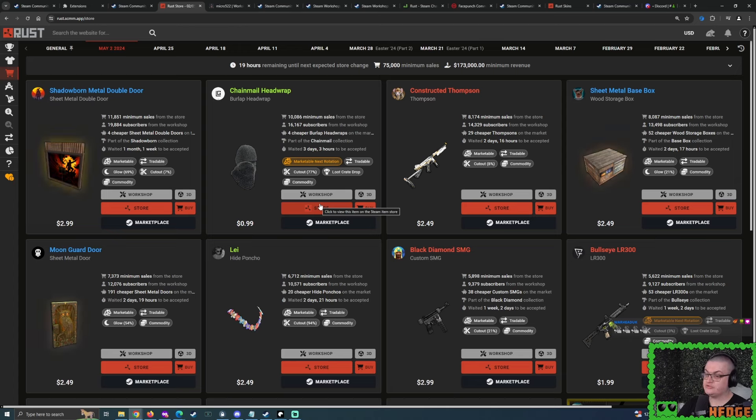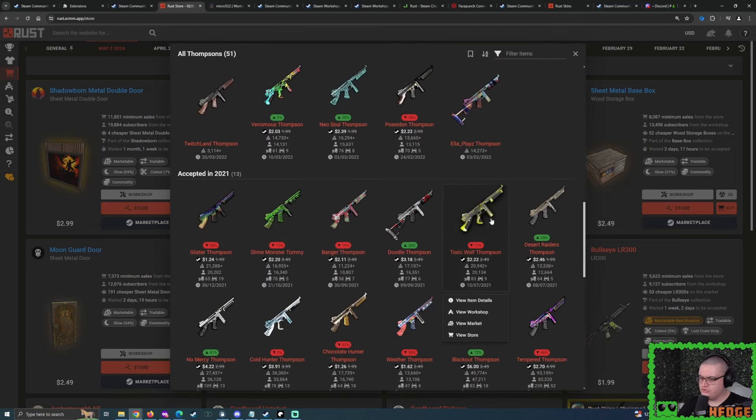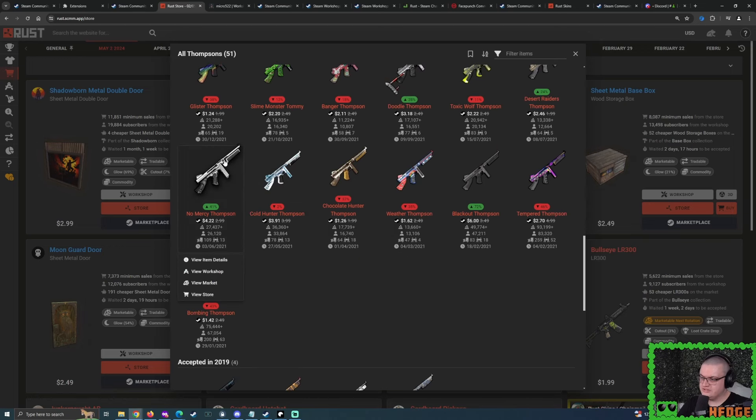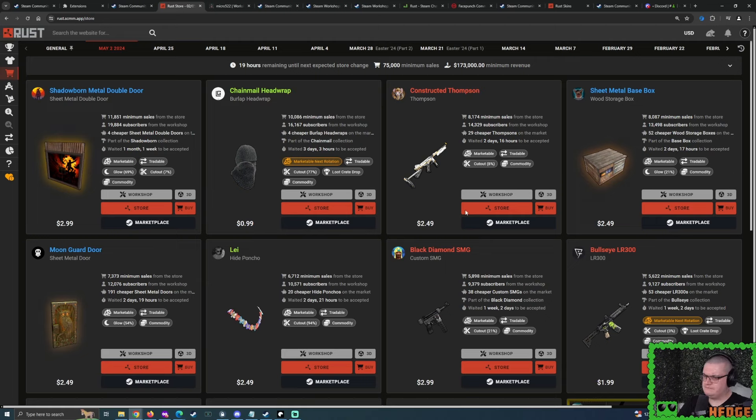At the very least, we rarely see a Thompson skin sell below a dollar — that's a nice positive. With 15,000 sales by tomorrow it wouldn't be a ridiculous amount. The Doodle Thompson did 16,500 sales, the No Mercy Thompson did 26,000 bare minimum sales, and the Glory Thompson only did about 1,700. So this looks pretty interesting by comparison. I think I'm going to go stronger than last week's Bombshell Thompson — I'm going to do $1.20 to $1.80. If you have more than one account, very helpful — if you're buying a bunch with your higher price buy order you can remove it and keep the lower one.